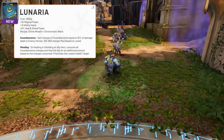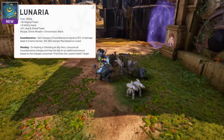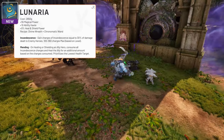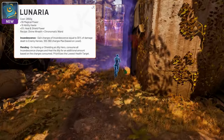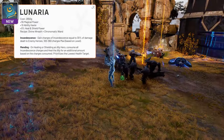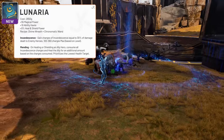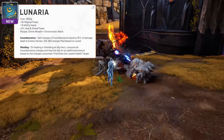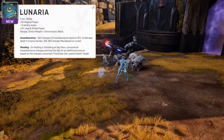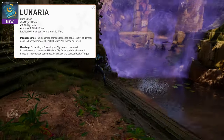Everbloom is 2,650 gold for 45 magical power, 200 health, and 8% increased healing and shield power. Its passive, Divine Protection, is extremely strong — any heals and shields you provide to yourself or allies gives you both 5% damage mitigation and 15% increased tenacity for a few seconds. Lunaria is 2,650 gold as well, and it gives 55 magical power, 10 ability haste, and 8% heal and shield power.